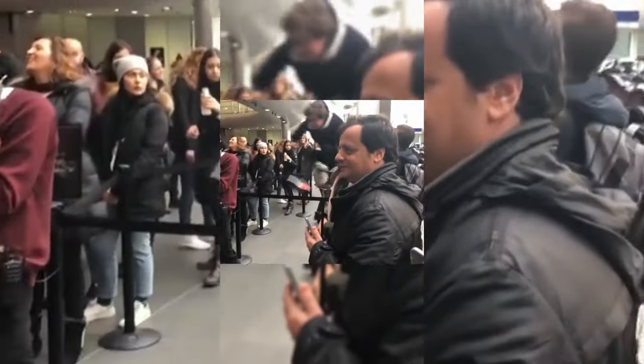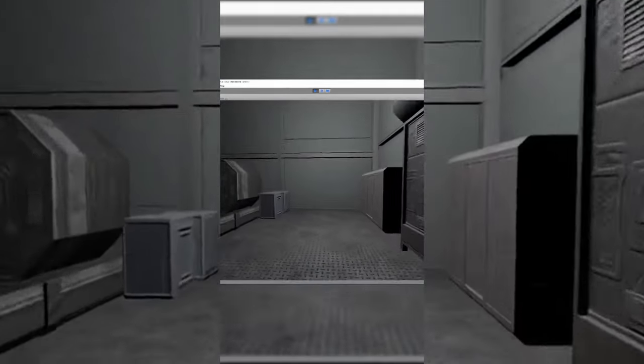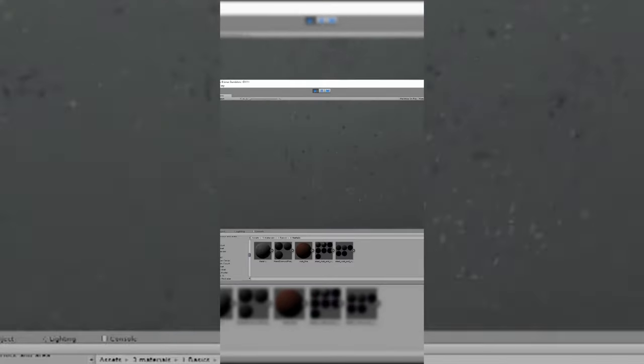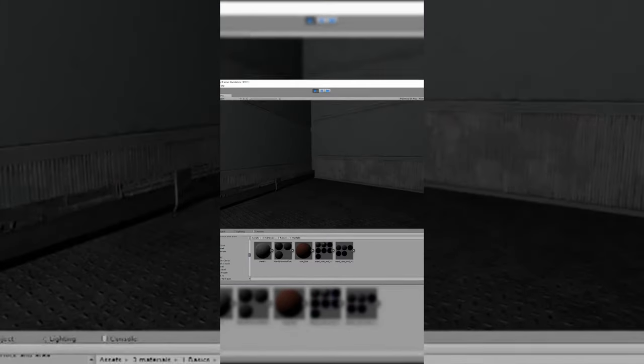Someone forgot to turn off the nav mesh on this wall, but I'll teach you how to fix this using Unity. Here in Unity I'm unable to pass through this wall, but if I go into editor mode and turn off the nav mesh obstacle, I am then able to pass through the wall to reveal the portal on the other side. Hopefully the developer can come back in and fix this glitch to prevent further injuries from happening. Thanks for watching.